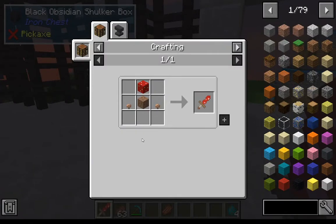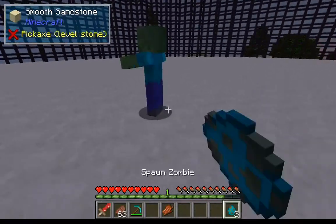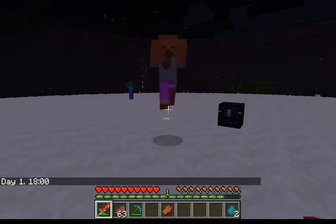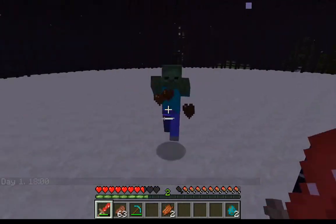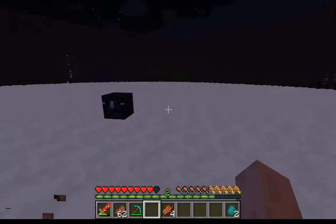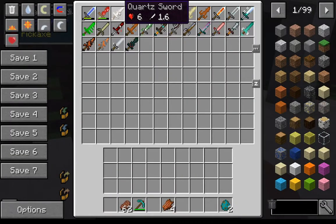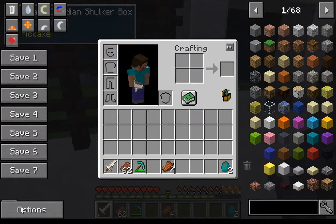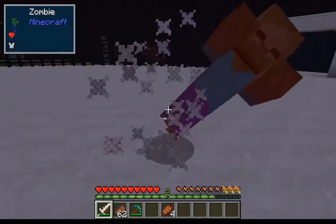Next up is the mushroom sword, which you can craft using this recipe, and it's slightly stronger than a wood sword. Throwing down two zombies for this one — bonk bonk, bam boom, destroyed. Most of these swords have low durability. Next up is the quartz sword, which you can make using any kind of quartz block, other quartz, and a stick. It's as good as an iron sword.